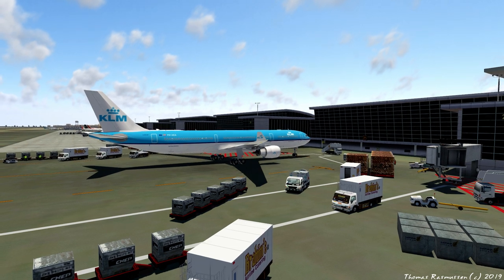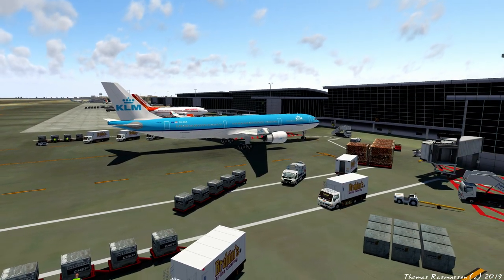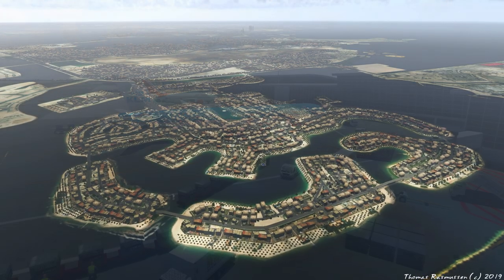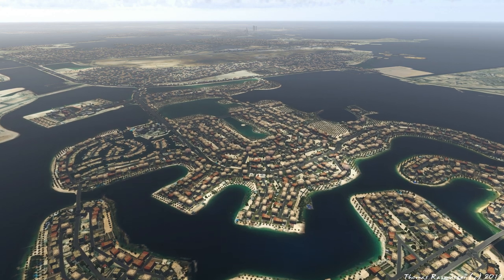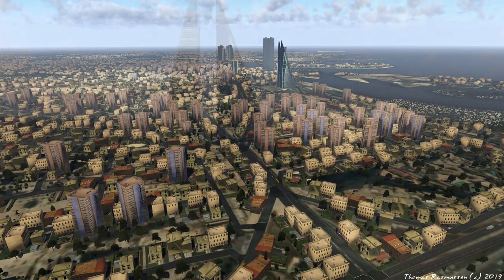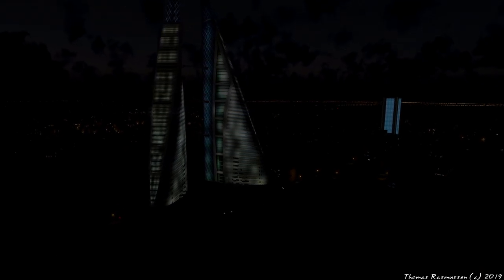As you can see, there is an appropriate amount of ground clutter — not too much so that it gets in the way — and it's representative of this particular area. What I particularly like about this scenery is that it includes a very large area. It's not just the airport that is modeled; there's custom autogen for the surrounding area and the city as you can see in the background. There are also a few landmark buildings such as the Bahrain World Trade Center, buildings around the Bahrain Financial Harbor, and a few others. Night lighting is good and what you would expect, also in the city as you can see here.